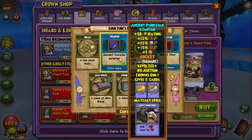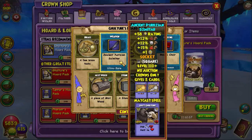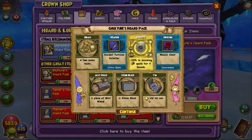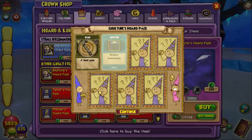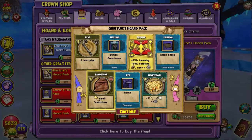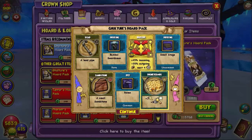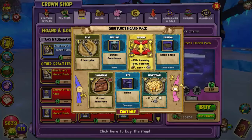Ooh, another cool weapon. There's a - sorry, I'm not really good at saying these names. And these are reagents, treasure card, and housing. Pet, reagents, pet snack, housing, and a treasure card.